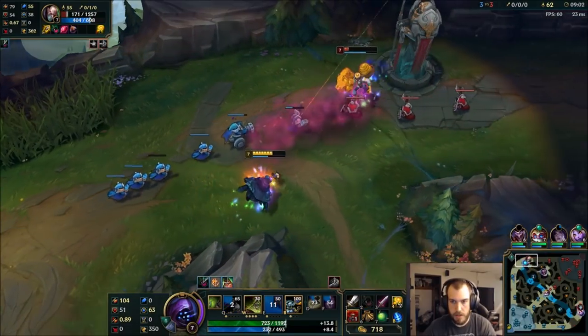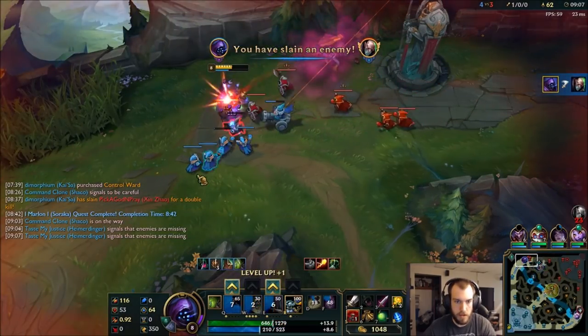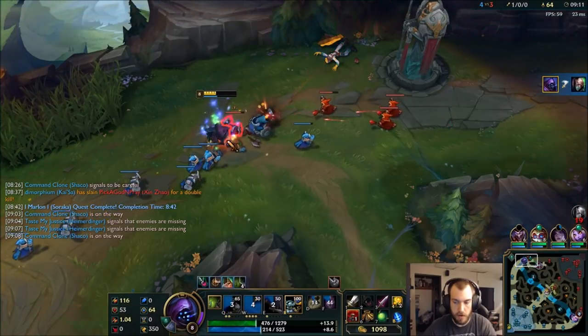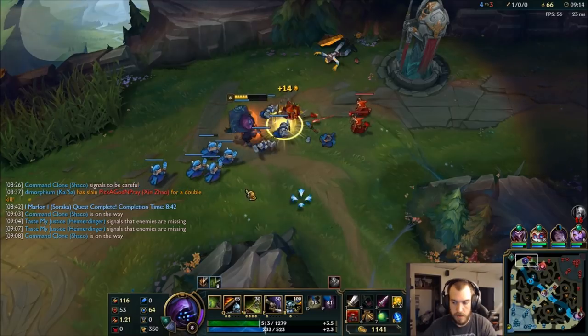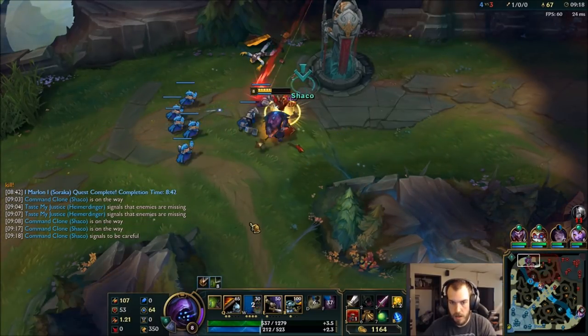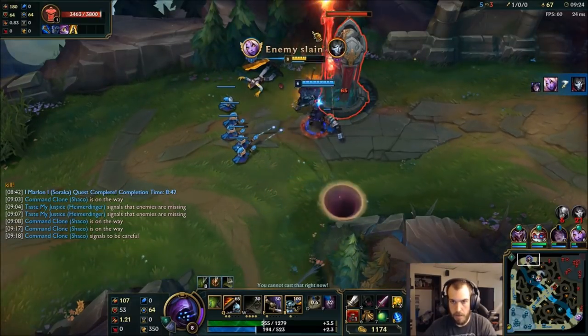Just pop potions. Easy peasy. I'm gonna definitely max Q first. Nice — Saw Zoe. Enemy dead. Your tank's popping off, I'd be careful.